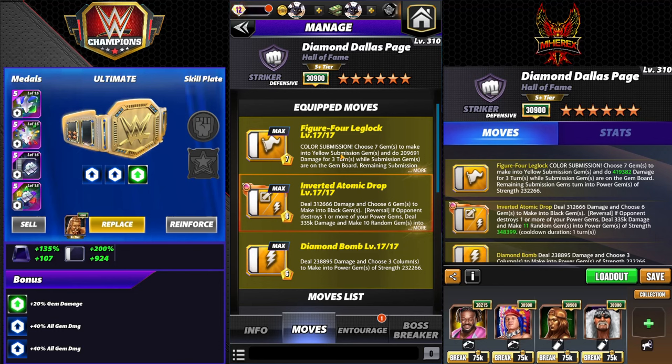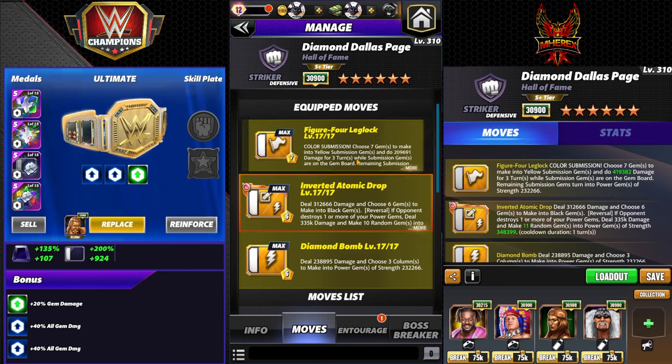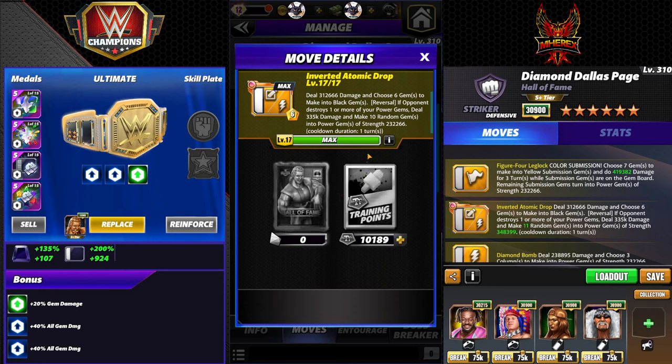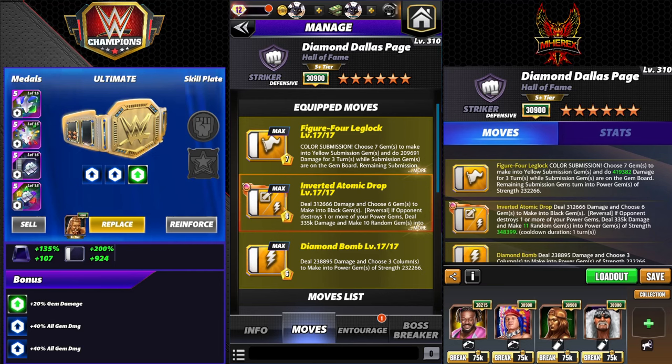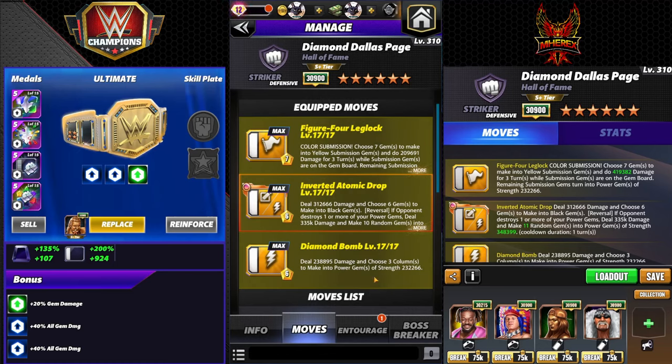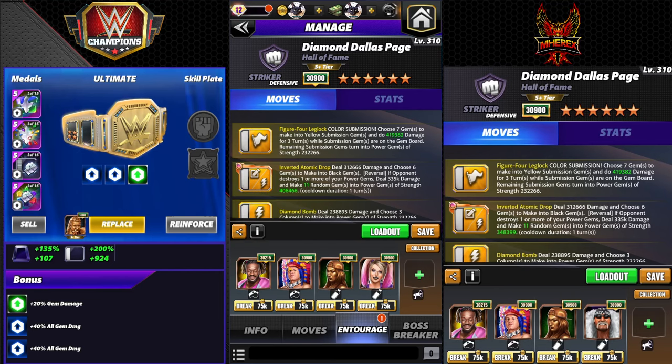Starting with the triple yellow move set: Figure Four Leg Lock is a color submission — choose seven gems to make into yellow submission gems, deals 209k damage for three turns, remaining turn into power gems of strength 232k. Inverted Atomic Drop is six MP yellow, deals 312k damage, choose six gems into black gems, also a reversal — if your opponent destroys one or more power gems, deal 335k and make 10 random gems into power gems of strength 232k. Diamond Bomb is six MP yellow, deals 238k and choose three columns into power gems of strength 232k — very beefy power gems.